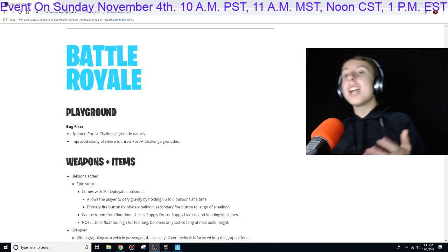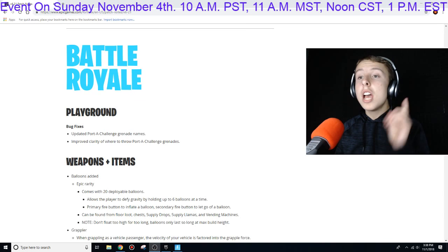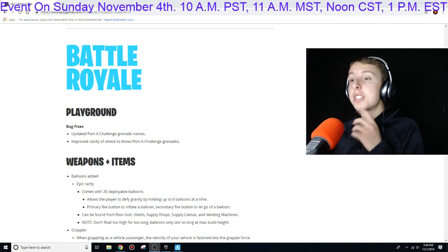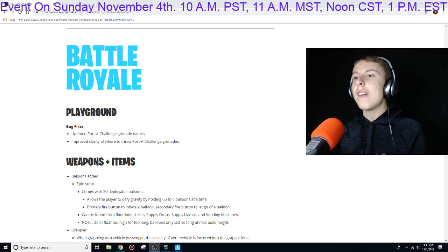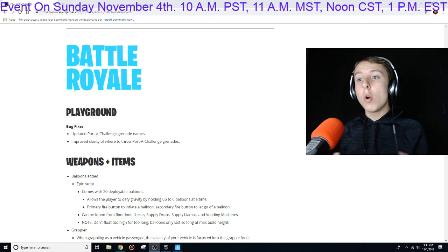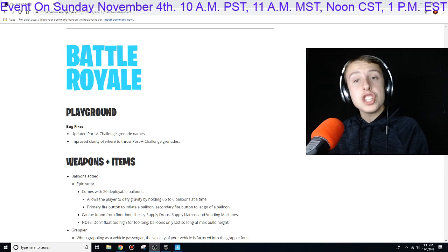The weapons and items — the balloons are added. They only come out in epic rarity and come with 20 deployable balloons. They allow players to defy gravity by holding up to 6 balloons at a time. Use the primary fire button to inflate a balloon and secondary fire to let go. They can be found in floor loot, chests, supply drops, supply llamas, and vending machines.